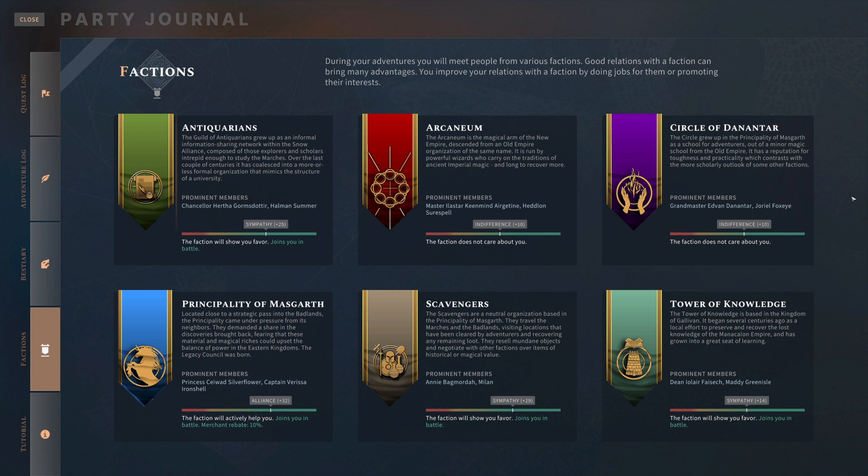The six factions of the game are the Principality, the Scavengers, the Archanaeum, the Tower of Knowledge, the Circle of Danatar, and the Antiquarians. The Principality is the main story faction.